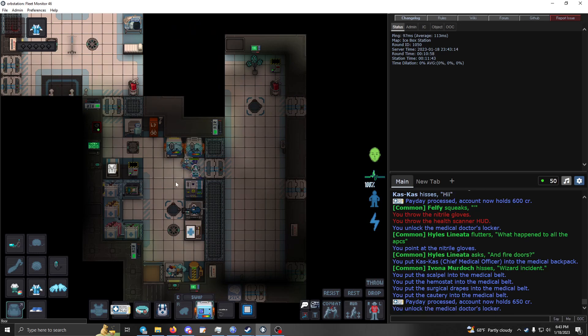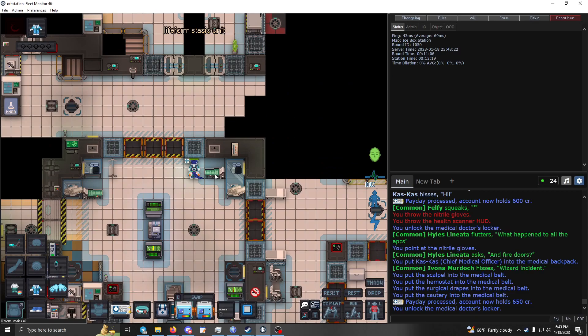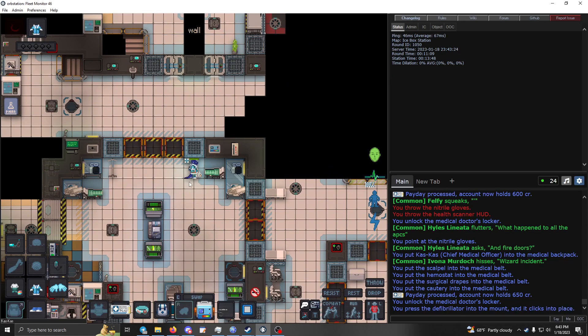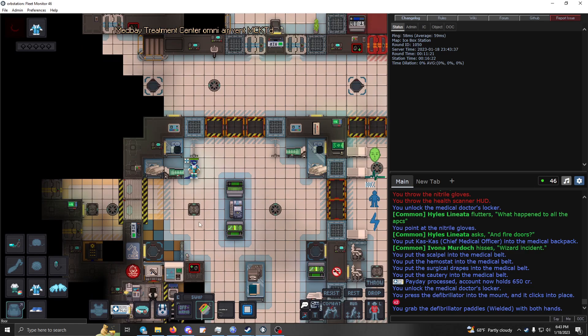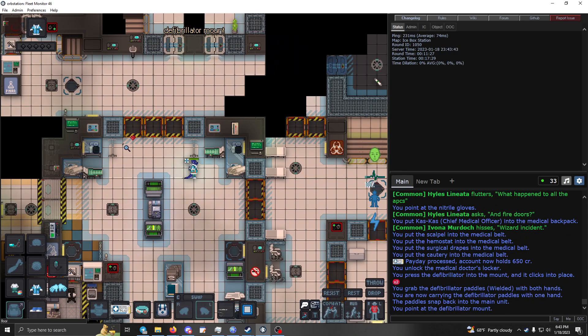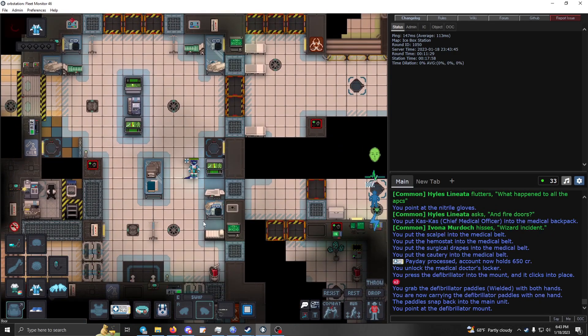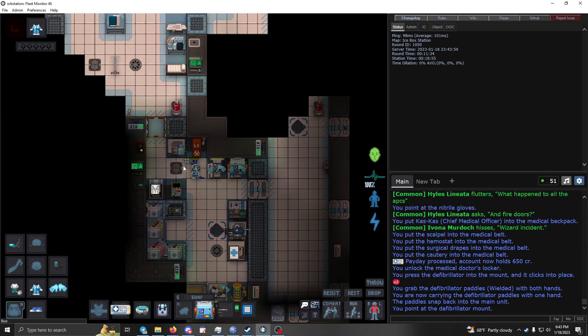Now let's get medical set up. You're going to want to grab these defibs and bring them over — there are at least two life-form stasis units on your station and you want to put those defib units in the wall mounts. If you need to defib somebody, just click on it, it shows up in your hand, click on it again, zip zap — you can defib somebody. Drop it and it just goes back into the container.